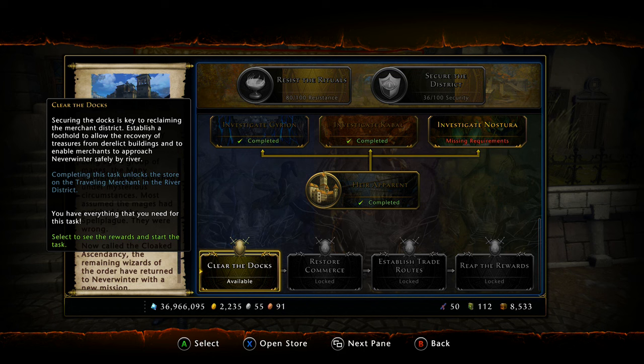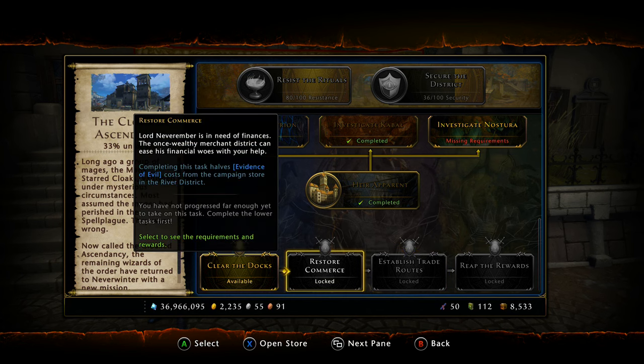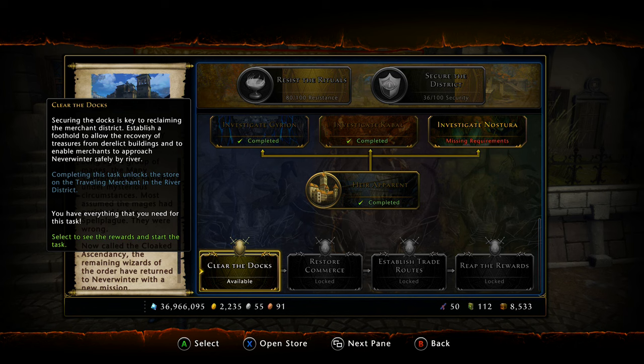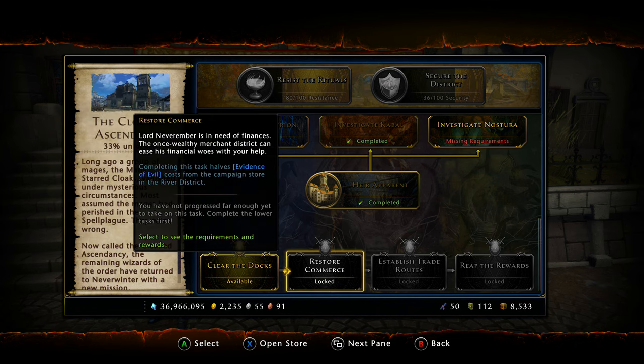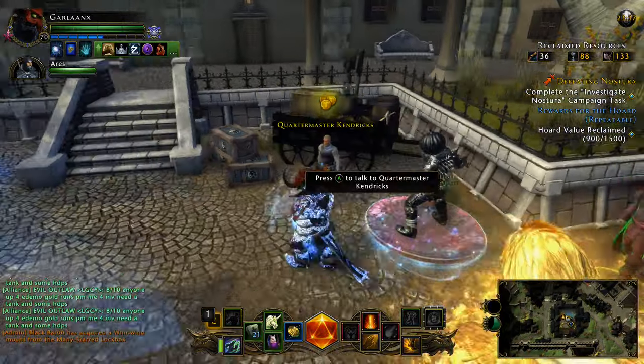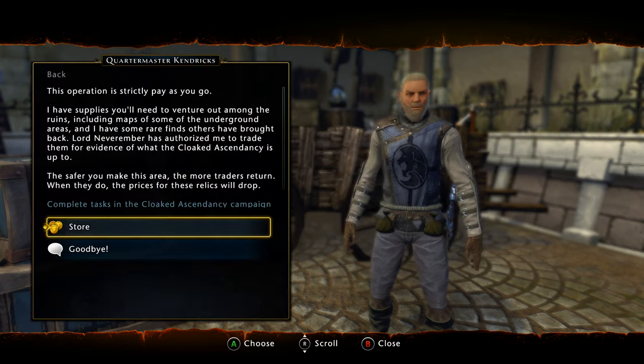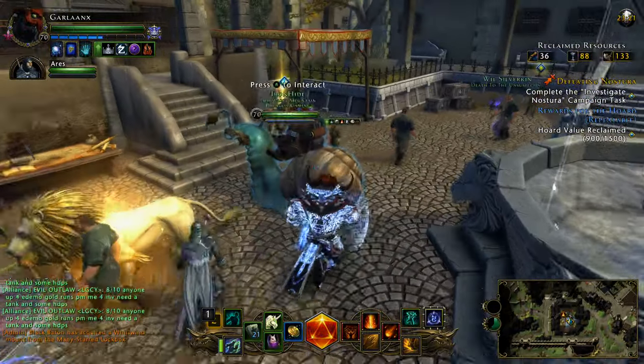Then you simply want to unlock the store down here — clear the docks. You can do the second one, however I would stay away from these two because this halves the Evidence of Evil that you need to buy the weapons. So you need to do the initial campaign, clear the docks, and if you really want to, restore commerce — and that's all you need to actually buy the weapons. All the weapons are currently in the store and you will have to refine them. I'll be doing a separate video on the Ascendant set.